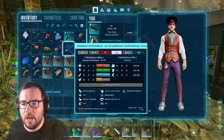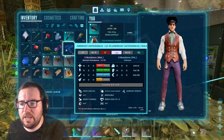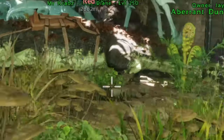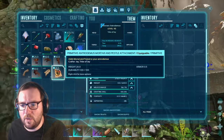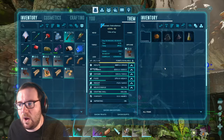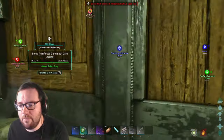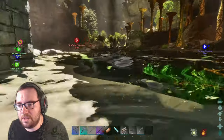Let's check this bad boy out. Now keep in mind, it doesn't have the bonus levels, nor is it the greatest level. 16 into health, 15 into stamina, oxygen and food — no one cares — 14 into weight, and 14 into melee. We're just showing this off. We got durability. Let's get the main saddle on this guy. Works like a mortar and pestle. The Megalosaurus is almost tamed — after this we'll go and pick it up and see what stats that thing has.